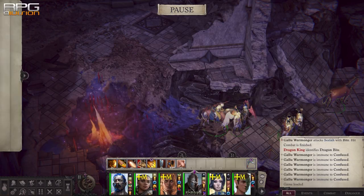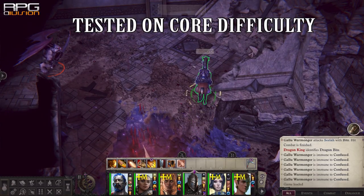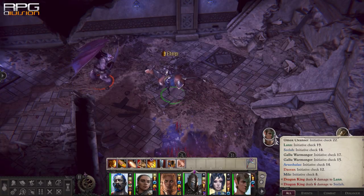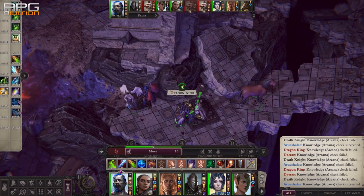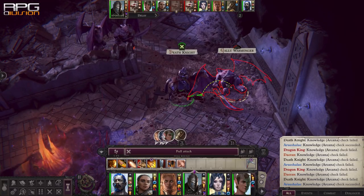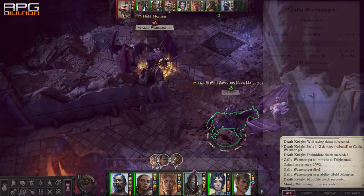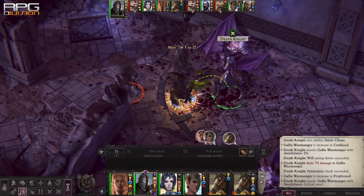Welcome to the Dreadknight build. This is more of a roleplay custom companion build than anything else, but it is still quite powerful and can do nasty damage. It is a multiclass build between Cavalier and Hellknight, inspired by one of my favorite units called Dreadknight from Heroes of Might and Magic 3. In the end we get a character that can frighten enemies with ease and score some nasty critical hits. Dreadknight is in no way a fully optimized build, but it is fun and powerful nonetheless.